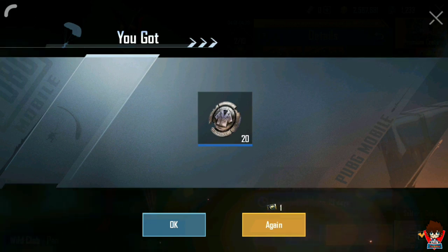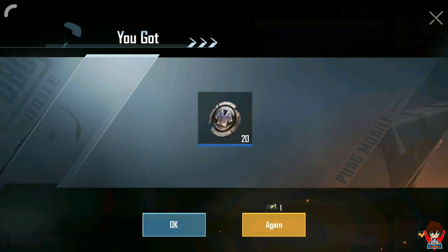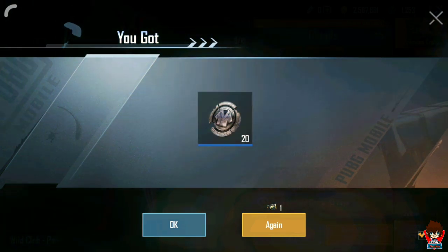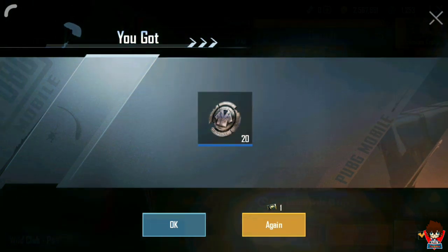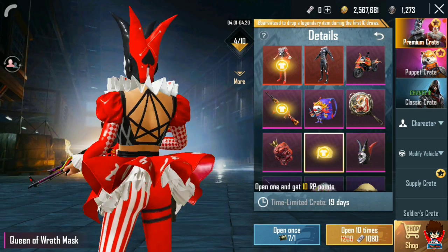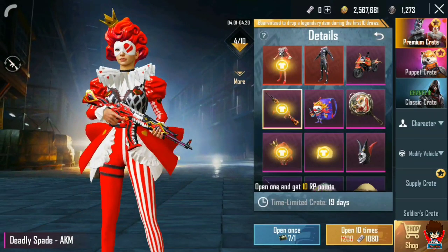We will tap here and open again — and guys, again silver coins. What happened here? My whole premium crate and again silver coins! And again — we got a hat trick of silver coins. So let's not do this again.